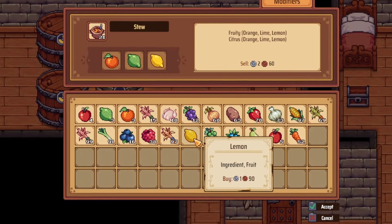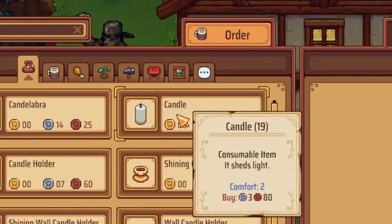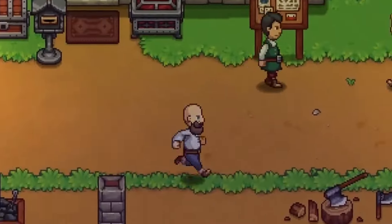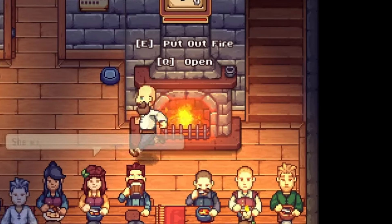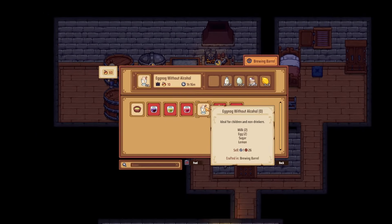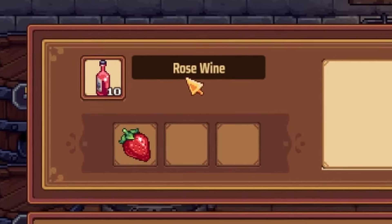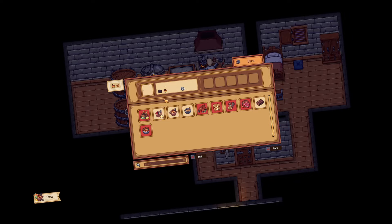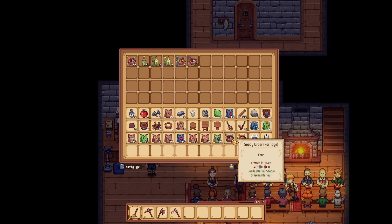We'll do a nice citrus stew. Could do with more candles as well — let me just get them. 30, great, lovely. The tamarind's cold. Oh, the oven's almost done — have some heat. Eggnog — I've never tasted eggnog, so let's make some. Make a wee rosy wine, a nice strawberry rosy. And the stew's ready, so let's get some more on. Stinky and starchy — throw some food in the book. And that second oven will be ready.